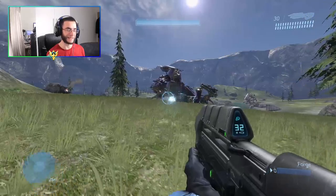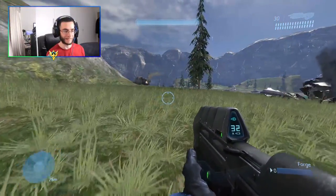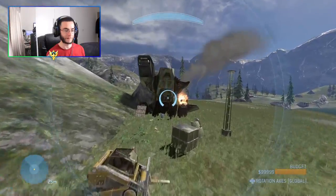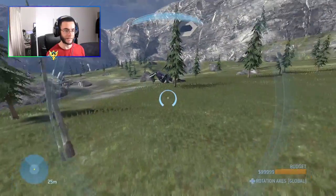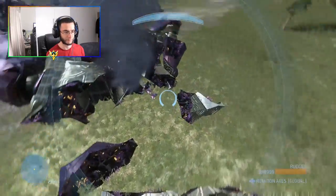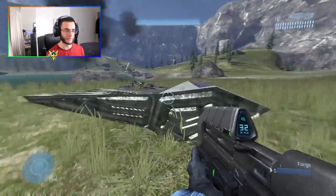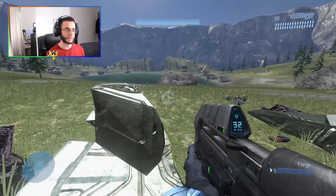There's something else I want to try — I think Rejected confirmed it, but I want to see if we can destroy the Scarab with the Covenant bomb. The Covenant bomb is right over here. Let's give that a try. You can actually see the pieces flying off too — wow. I'm not sure if this damage model was in the original campaign; I think it was but the pieces disappeared really quickly so you couldn't get a good look. But yeah, it's pretty amazing that we finally have this.